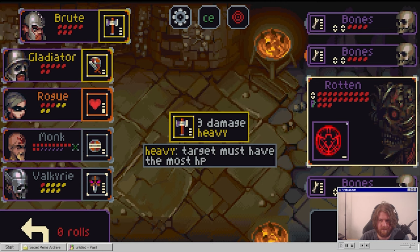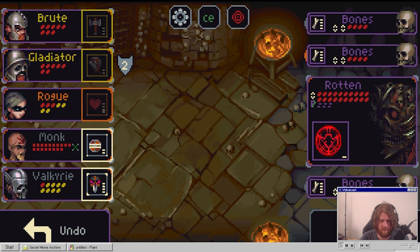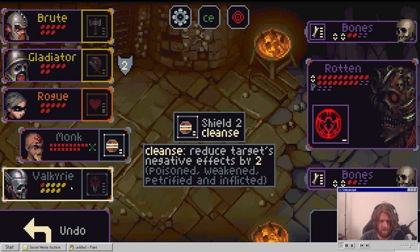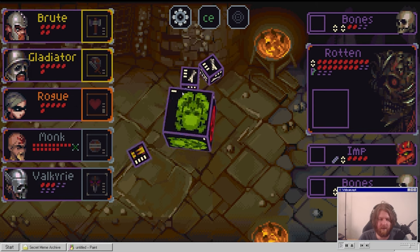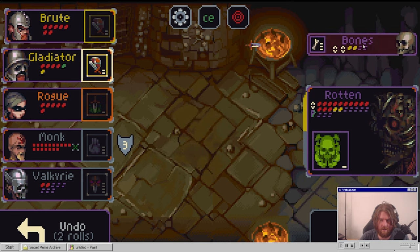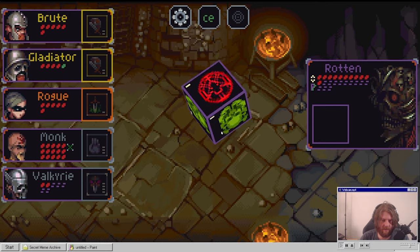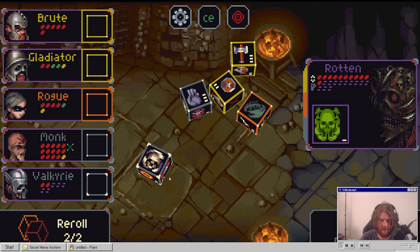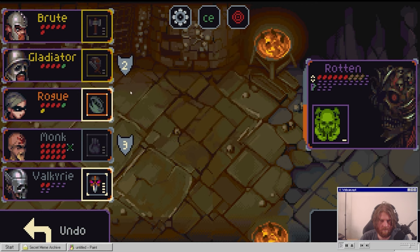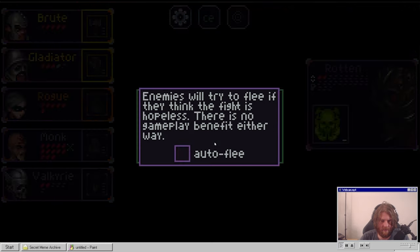We can attack anyone - that can only attack him. I don't like this imp. Plus one HP. Two there. Down. We're only taking one poison. That guy down here - that's cool, if he gets attacked. Excuse me? Yeah, that's what I thought. Fuck him up. And you just go invisible. Dodged. He will try to flee if the fight is hopeless - there's no gameplay benefit either way.